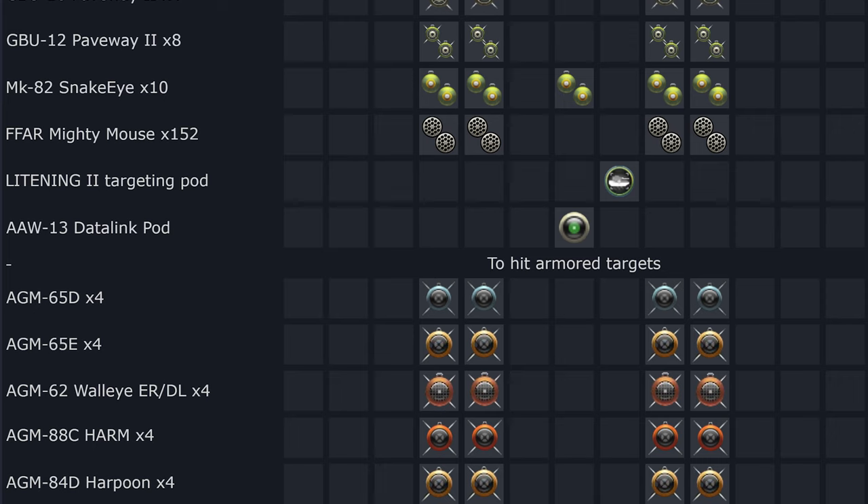Americans tend to use more laser-guided and GPS-guided bombs while Russians use more TV-guided and laser-guided weapons. For TV guidance, the F-18C can use Maverick D variants already in the game, and improved E variants as well. Walleyes can be added too. The AGM-88 HARM anti-radiation missile could be added at some point, and the AGM-84 Harpoon anti-ship missile as well — so it can basically do it all.